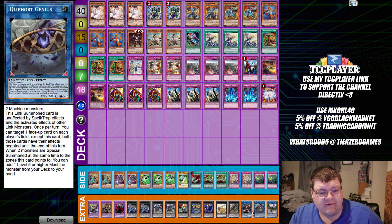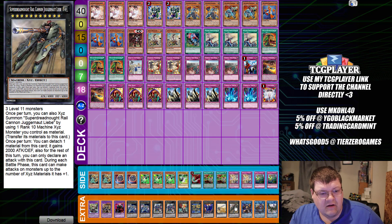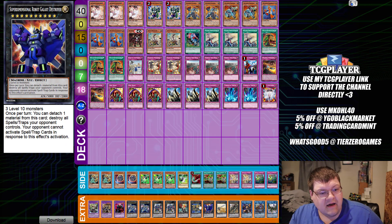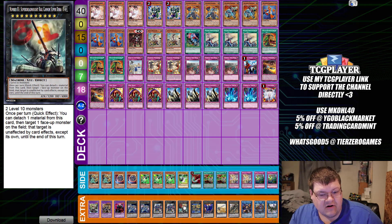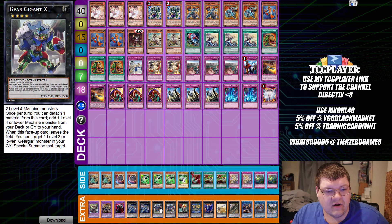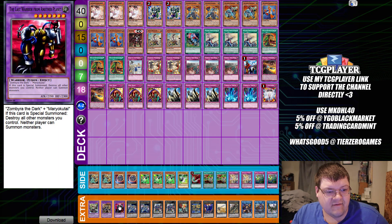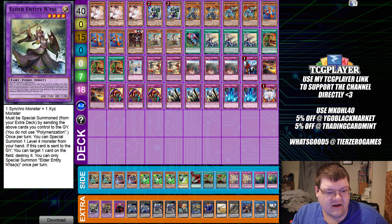Extra Deck: one Wyvern, one Queefort Genius, one Anger Knuckle — I always loved seeing this card — one Juggernaut, one Gustav Max, one Galaxy Destroyer, one Ultimate Falcon, and then Mr. Supertrained Dora the Explorer, two copies of Gargant, two copies of Double-A Zeus, one copy of Last Warrior, one copy of Skull Knight, and one copy of Anintas.